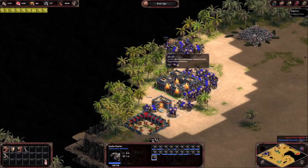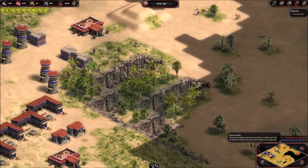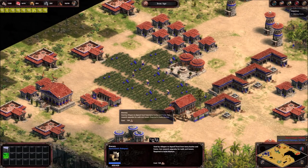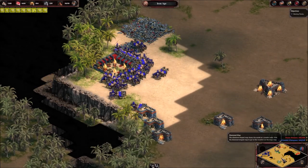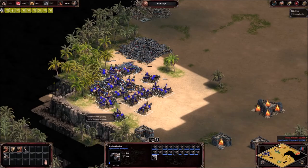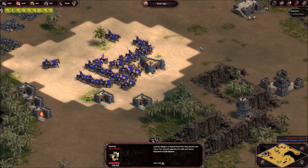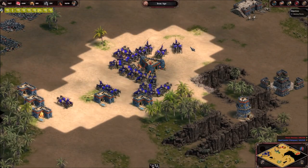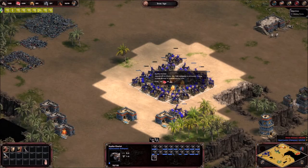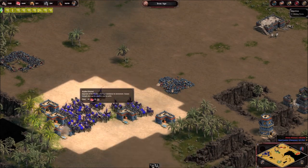We'll now grab some stone because I want to build some towers soon. But I think this mission is close to done — that being said it might still take a while until it's actually finished. All in all I think we are close. I think it's done in the sense that we have most likely won, even if it might still take a little while to actually finish it off.